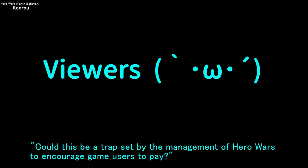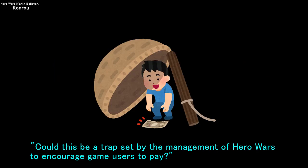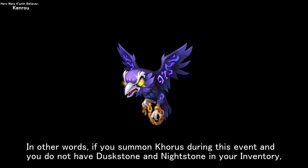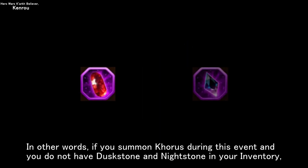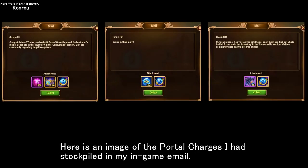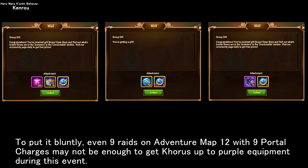Could this be a trap set by the management of Hero Wars to encourage game users to pay? In other words, if you summon Chorus during this event and you do not have Dusk Stone and Night Stone in your inventory, the only way to level up Chorus equipment is to purchase those stones using Chaos Particles. Even 9 raids on Adventure Map 12 with 9 portal charges may not be enough to get Chorus up to purple equipment during this event.